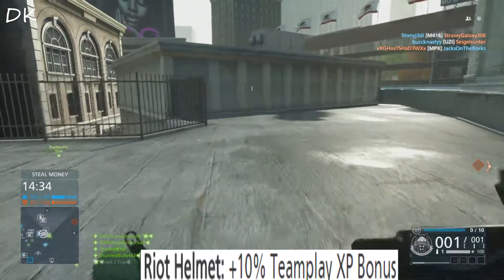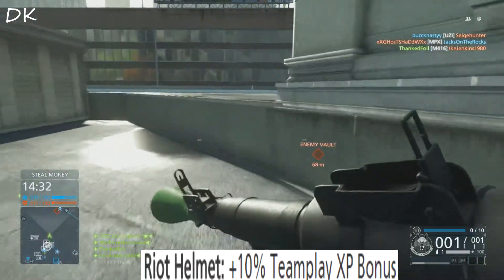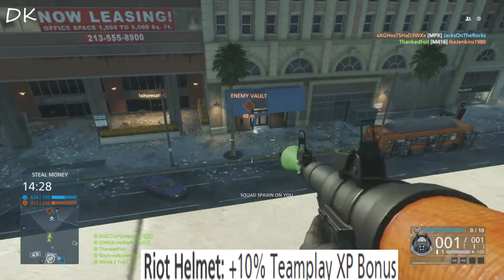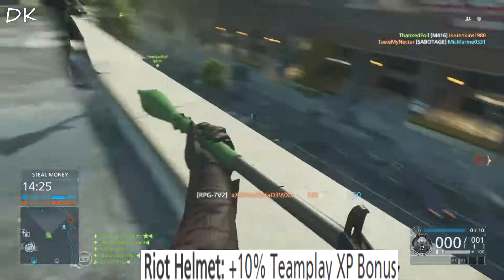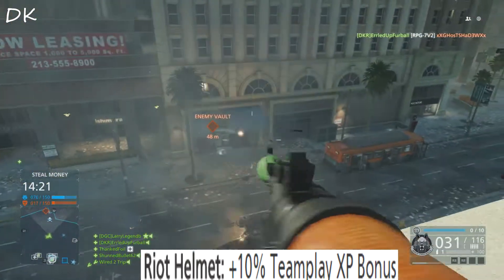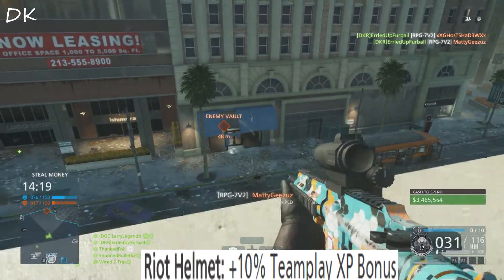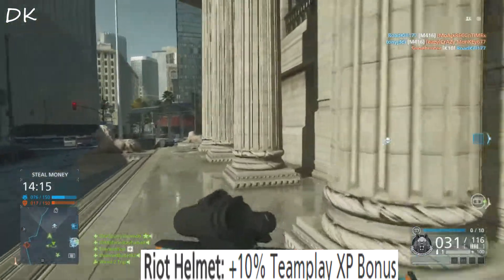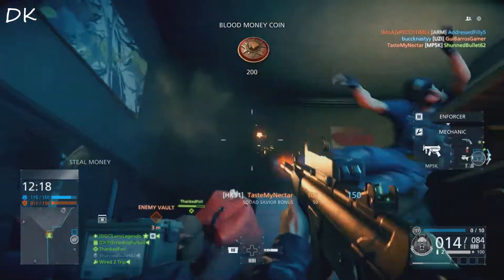Now on to the riot helmet. The riot helmet gives you a 10% team play bonus, which relates to anything involving assisting your teammate while on the ground, in a vehicle, or anywhere else on the map. The only difference between this and the motorcycle helmet is you cannot be in a vehicle for team play to work — it has to be inside a building or somewhere on the ground using your weapon.